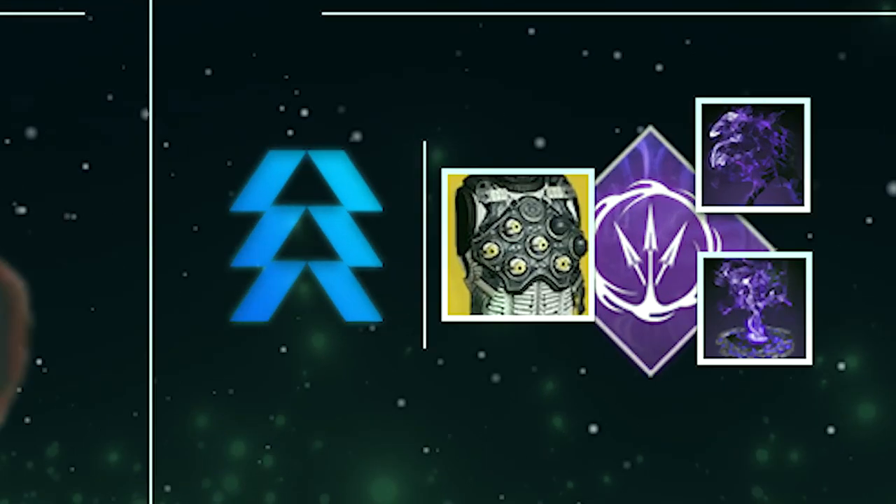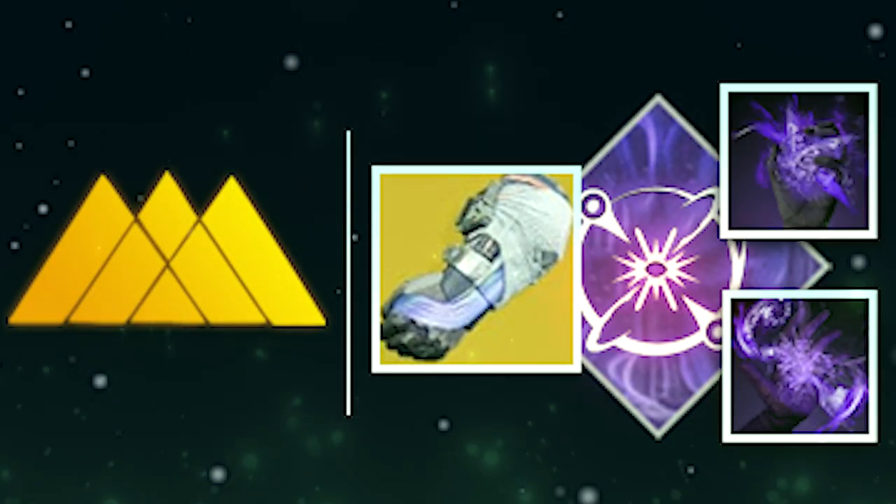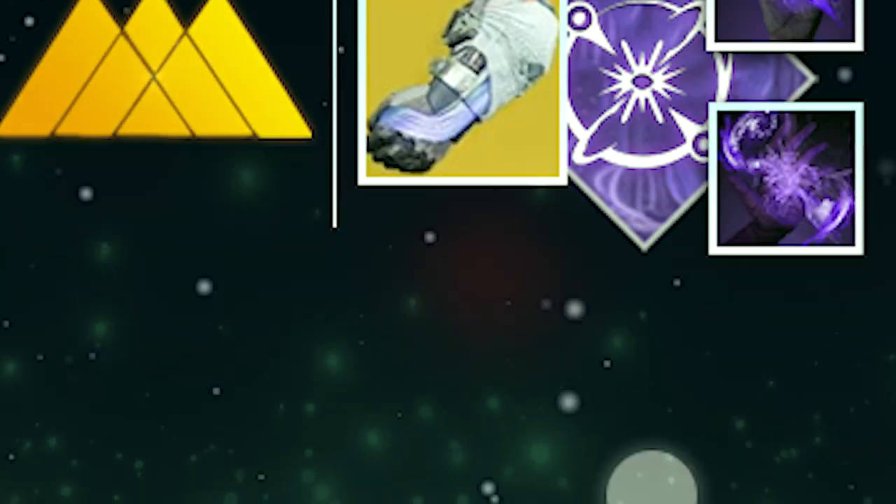For classes, Hunters want Mobius Quiver with Trapper's Ambush, Vanishing Step, and Omnioculus. Warlocks want Cataclysm Nova Bomb with Chaos Accelerant, Feed the Void, and Controverse Hold, and Titans want Middletree Arc with Curious of the Falling Star.